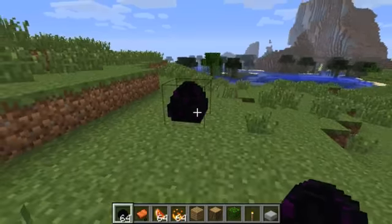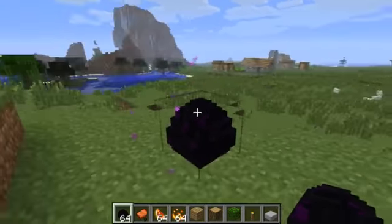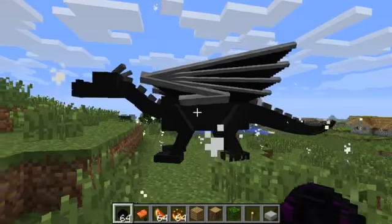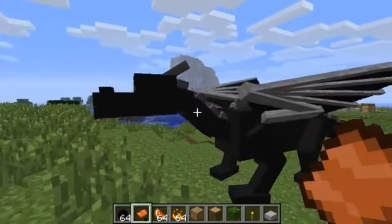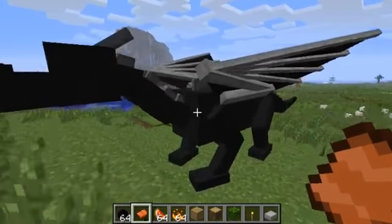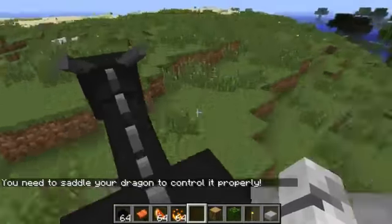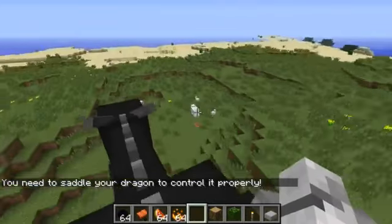So you put down a dragon egg and if you right click it, boom, you get a dragon. And you can ride on this dragon using either your mouse or cursor keys. I'm not very good at flying this though.